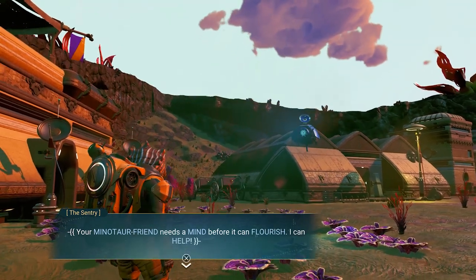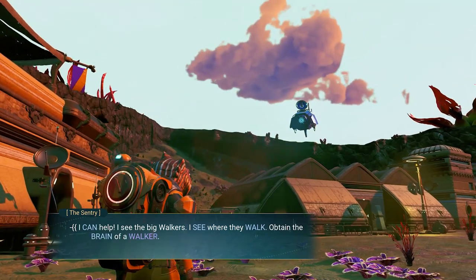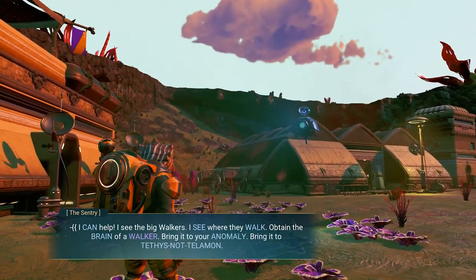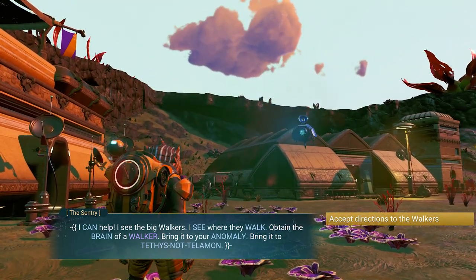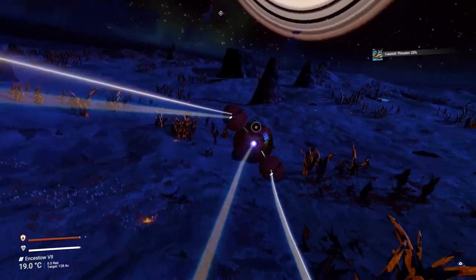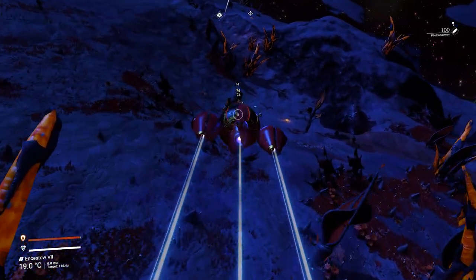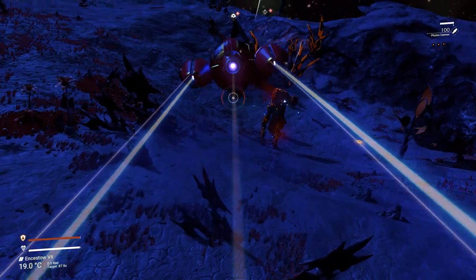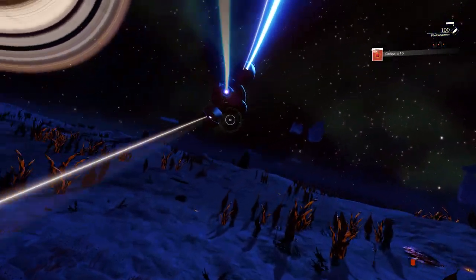It is now time for the final part — the piece de resistance — the chest piece. Call in your sentinel once again, and it will share with you the location of an elite walker. The mission will also advise you to install the paralysis mortar, which is a fun piece of equipment. However, we will not be needing it. There is no need to fight the walker by hand — just fly over it and shoot it from your ship. The better your weapons, the quicker it will go down.